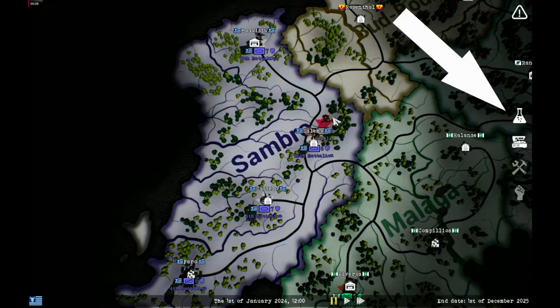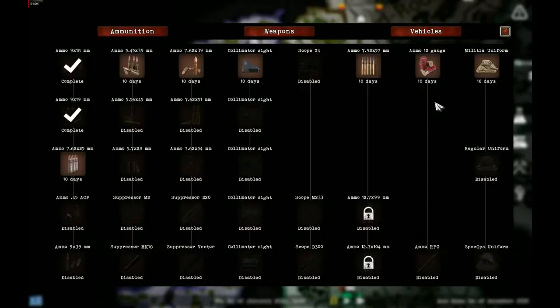Select the icon on the right-hand side of the screen that looks like a chemistry beaker. Don't worry, beaker, it's perfectly safe — I have tested it myself, if you watch the Muppets. This opens up what I like to call the research tree. You can only unlock one item at a time.